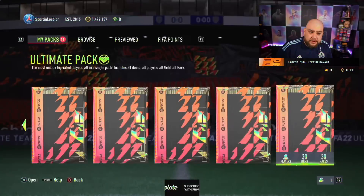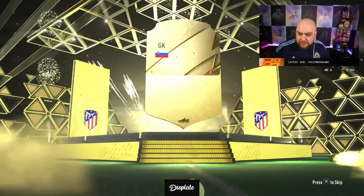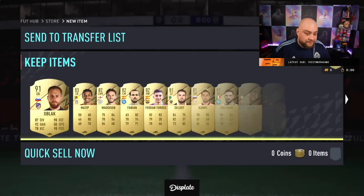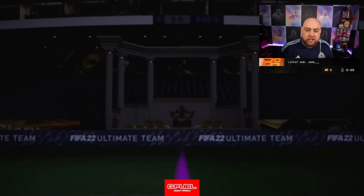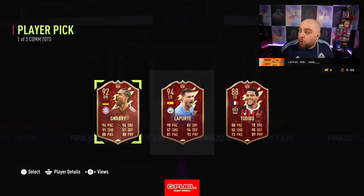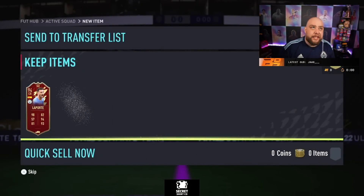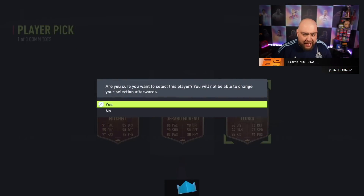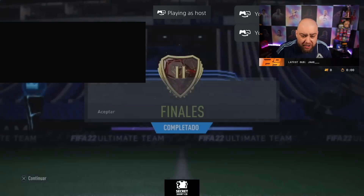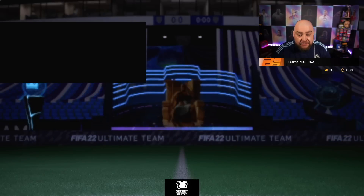Absolutely fantastic team name, by the way. Come on — what the hell is that? All black. Very good reds, not a very good ultimate pack. Rank 4 rewards again — two player picks, coins and packs. Nabry and Laporte — that's not a bad pick. To Debo, Laporte, and Nabry — not bad at all. He's taking Laporte. Final red pick — Lorise as well, Premier League, 94-95. Really good picks.